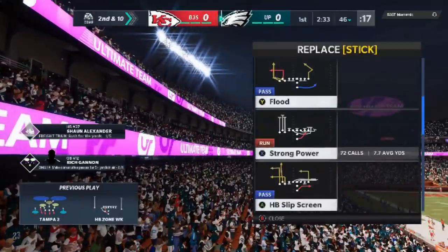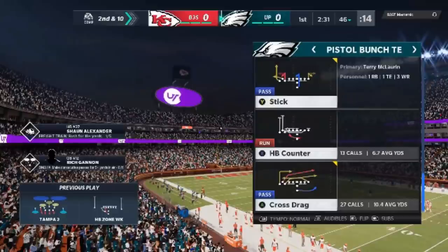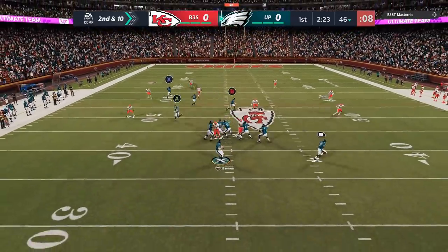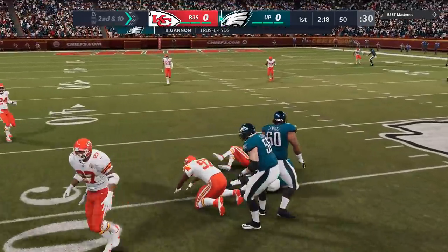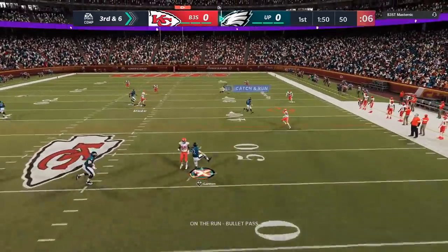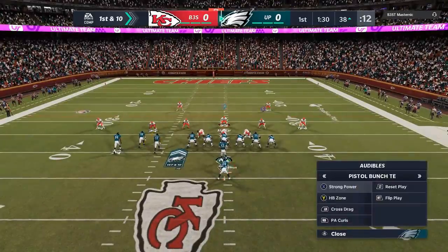The other offense I wanted to run — and the reason I picked the pistol playbook — is the strong power out of the Pistol Bunch TE. I already put out this offense not too long ago; I'll put a link in the description for that. It also has the cross drag, which is one of the better and harder-to-stop pass plays. That's pretty much the reason I chose this offense. On the next play, I'm going to hit them with that cross drag. Nothing's really open, so I take off with Rich Gannon. On the following play, I go right back to it, putting the running back out in the flat — all those crossers mean something's always going to get open, which is what makes it so hard to stop. The power O is also a really good run play.